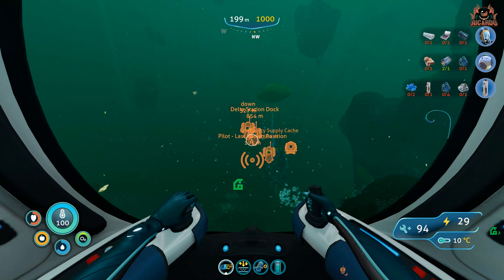Scan the counter - that gives you a counter blueprint for your base. Nothing else to scan in here other than the ceiling. There you go - multi-purpose room glass dome blueprint. In essence, that was it for this location.